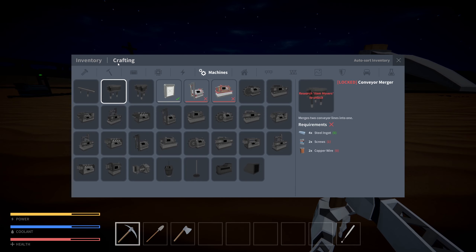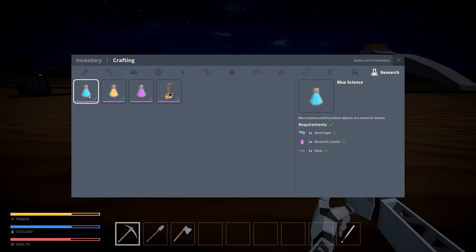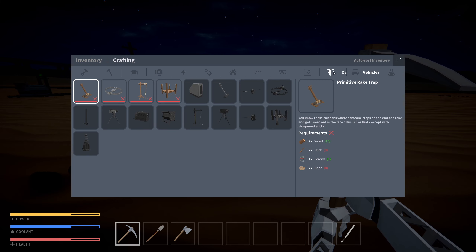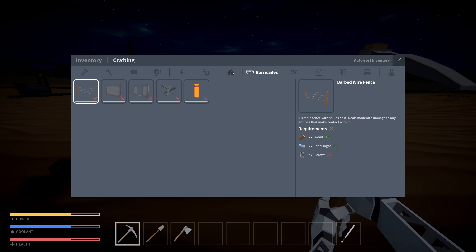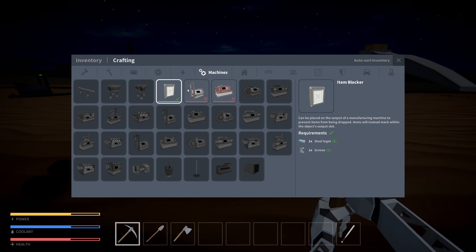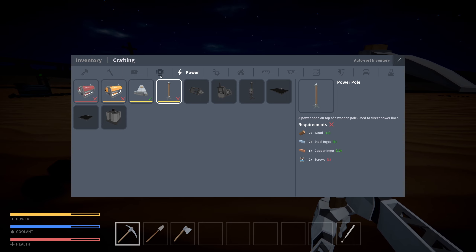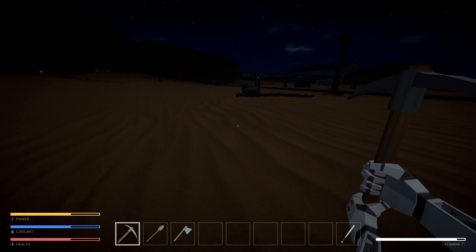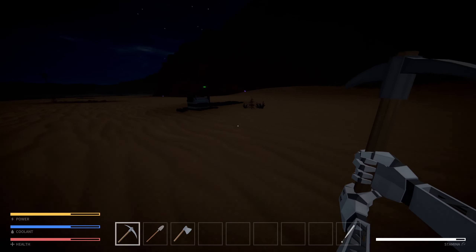I wish it wasn't so dark - can we brighten things up a bit? It doesn't look like there is a brightness setting. How do I heal myself? Oh my god there's traps - what is this, blue science? This is literally just Factorio now - first person Factorio! Awesome. These are probably just blockades. We're gonna need some defenses for those robot boys.